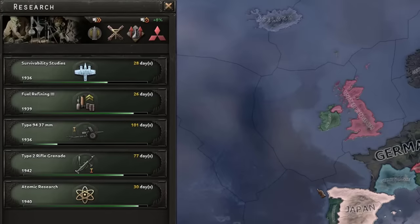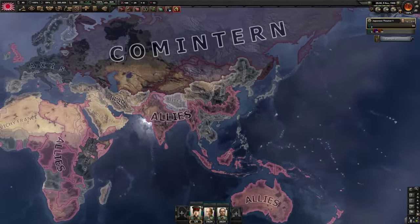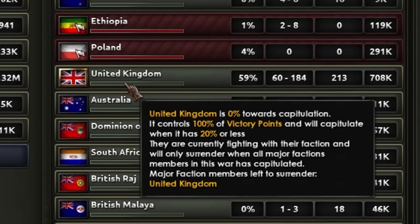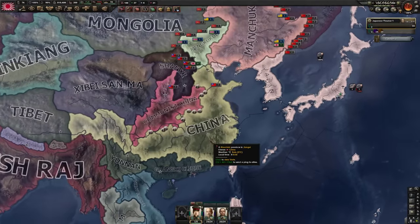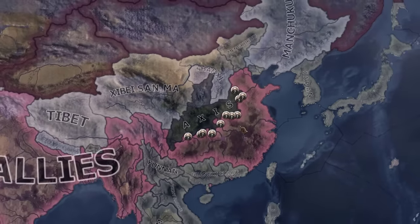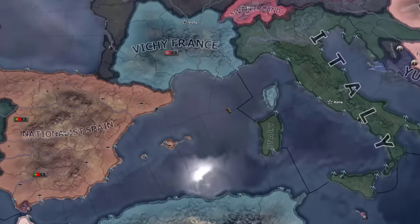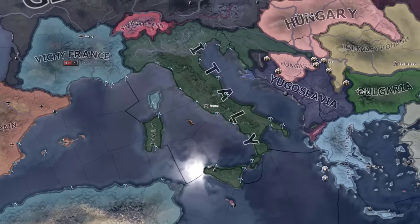Now we just have to wait around until we get nuclear bombs. I could go to war with the Allies, but that means fighting on a lot of fronts. It's only the UK that's actually war leader, but going to war with them would probably let Germany grab a lot of China, and I don't like the whole Communist China–Axis thing. So realistically our only option is to go to war with the Axis. I've already released Spain as a puppet so we don't have a land border with the Germans — I'll just naval invade them.